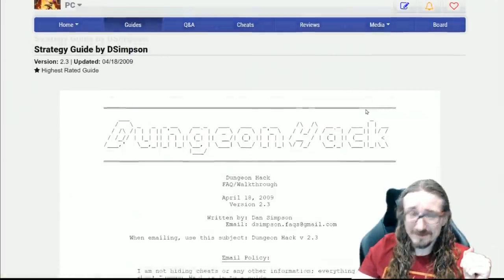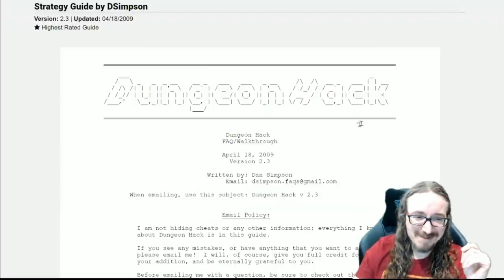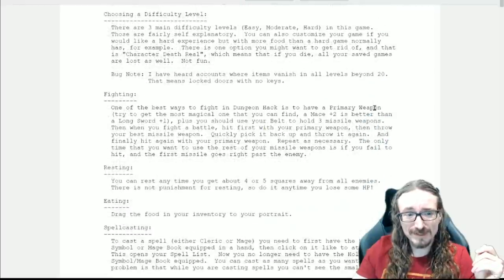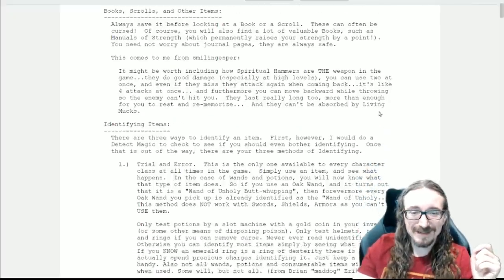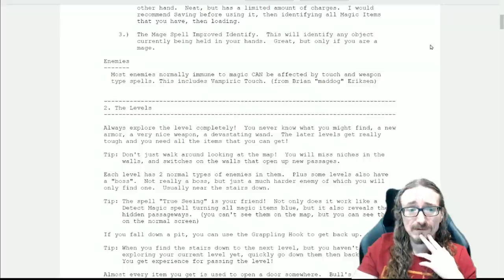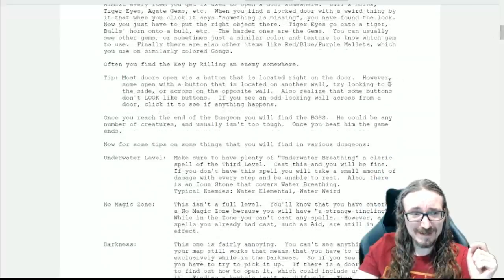One other thing before we dive in: you do want to have the manual handy because there's a lot of stuff not spelled out in the game itself. We won't need the Gold Box companion for this - there's an auto map built in - but there's still some stuff you probably want to know. The FAQ here by D. Simpson - you don't really have to worry about spoilers with a roguelike, you just want to read these to get some tips, figure out what not to do. I intend to follow the advice to make either a straight cleric or a fighter-cleric combo.